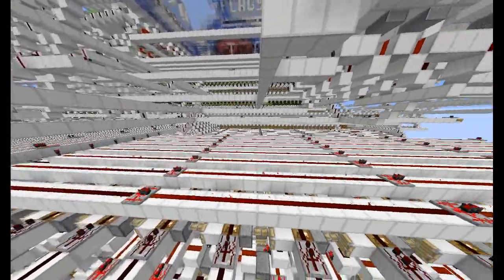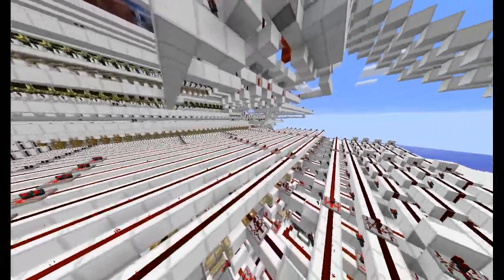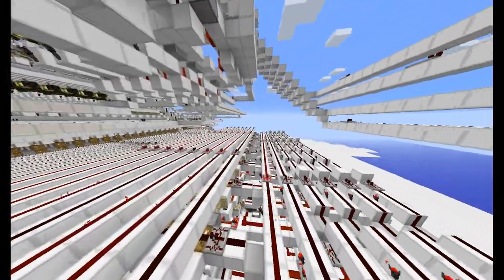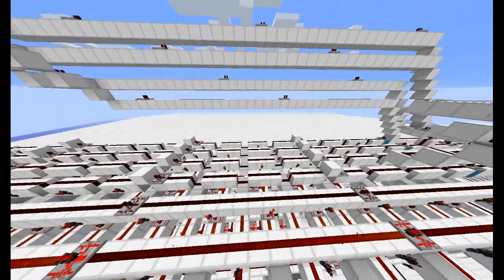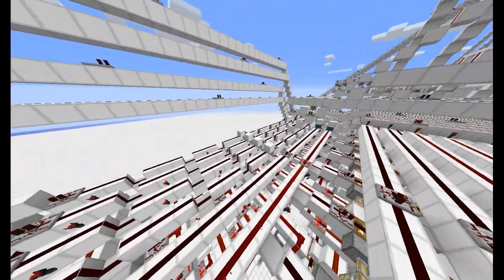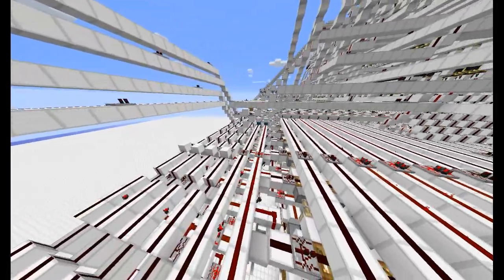Now if you thought that was a lot of memory, hold on to your hats because there are still more. These are the general purpose registers, or GPRs. There are 16 dual-read GPRs in total, and they are essentially used to send two bytes of information to the ALU at the same time. It's also used in porting when communicating between the IO interface and the memory itself.